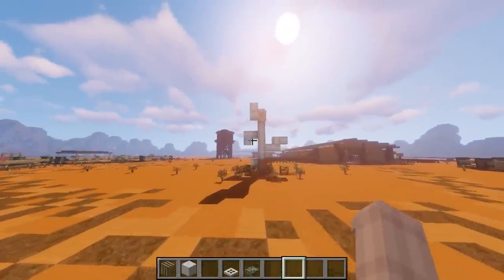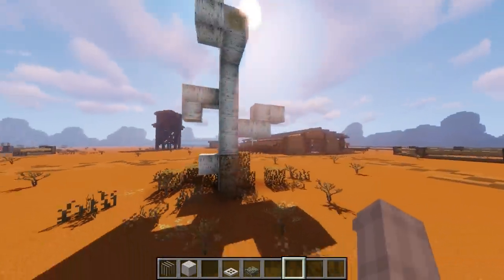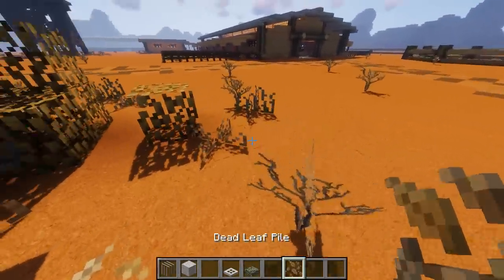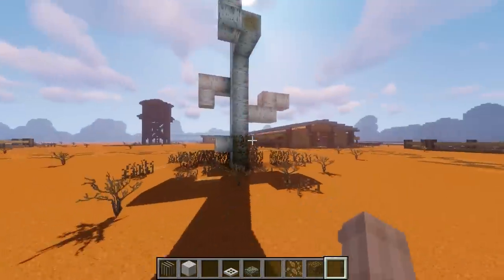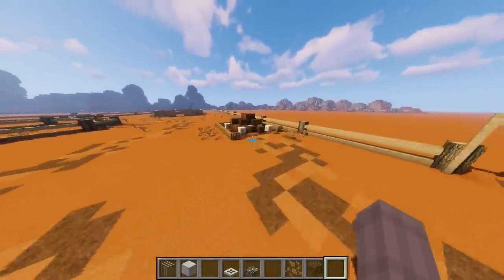One of the features I've got is this cool birch tree — it looks very dead and very dry. I do have the Biomes of Plenty mod installed, so these are dead leaf piles and things like that. These leaves are also dead leaves, so they kind of fit in with the whole theme of it being dry and a little bit dead.